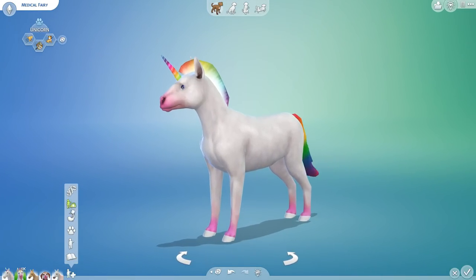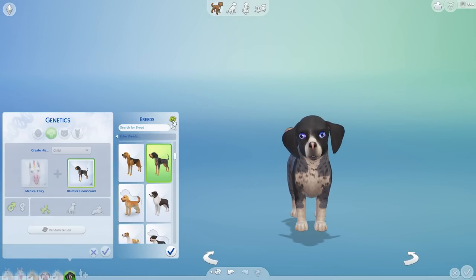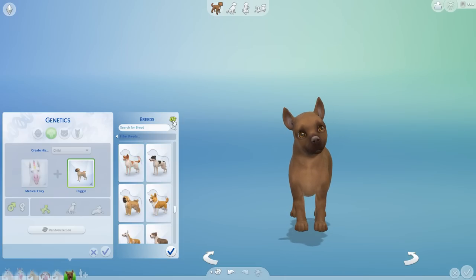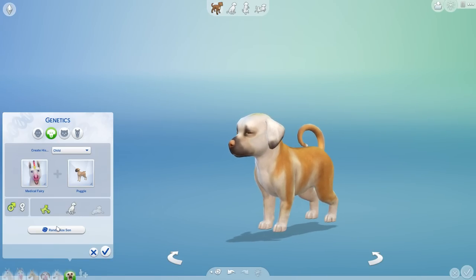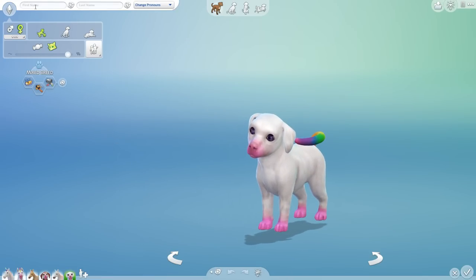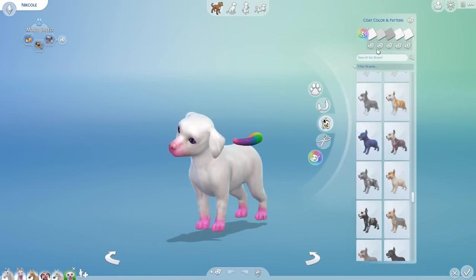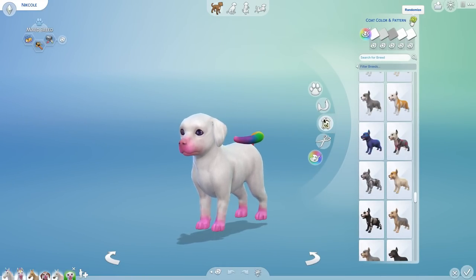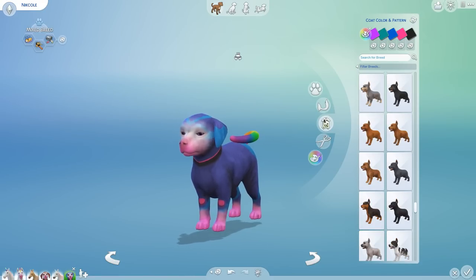That covers everything for Elena — we'll have to see what she looks like when she grows up. Not to be outdone, Medical Fairy is diving back in, breeding with — oh my gosh, a Papillon, or a Puggle! I never would have thought to do a Puggle, that's so funny. Randomizing a daughter this time, once — cute little curly tail! I can't wait to see how this one turns out. Meet Nicole, a couch potato who's a troublemaker and hairy, but I bet she'll make up for it with her colorations.